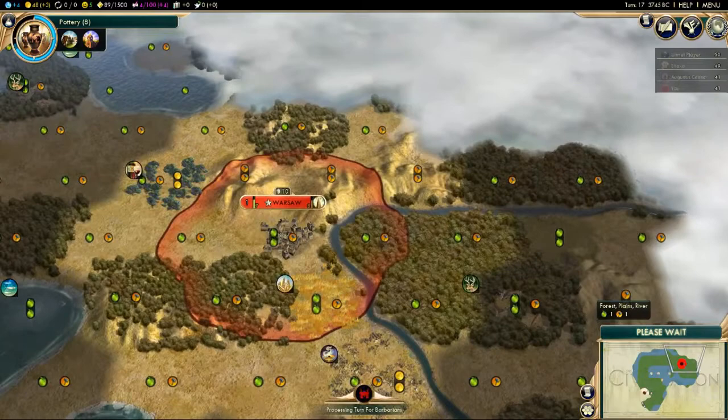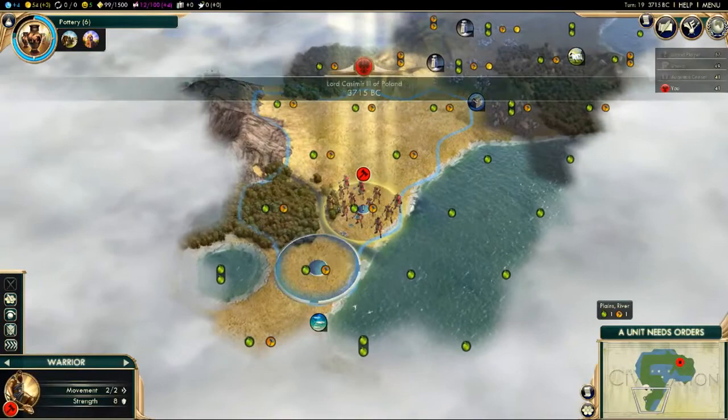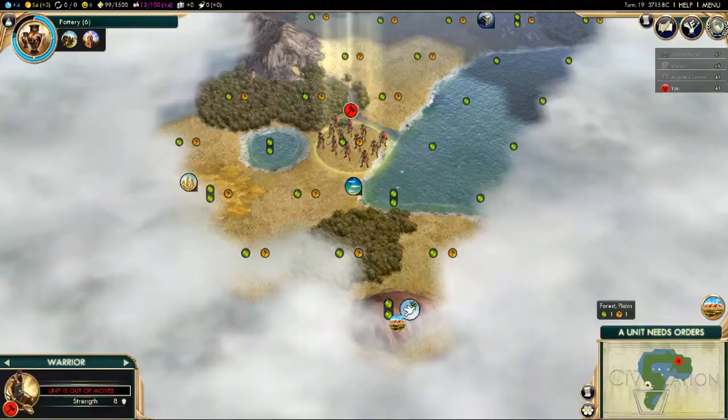We're still exploring the map and haven't found a whole lot — it's been a disappointing trek. But we have found a natural wonder: Uluru, also known as Ayers Rock, in Australia. It gives you happiness for discovering it — our happiness is now six rather than five. If you work it, it has a unique tile yield giving food and faith, which is tied to religion.